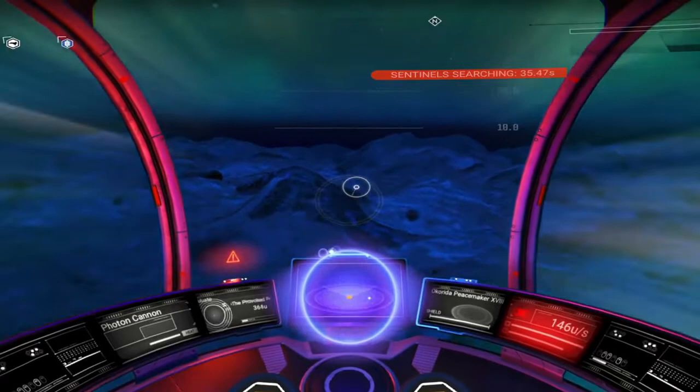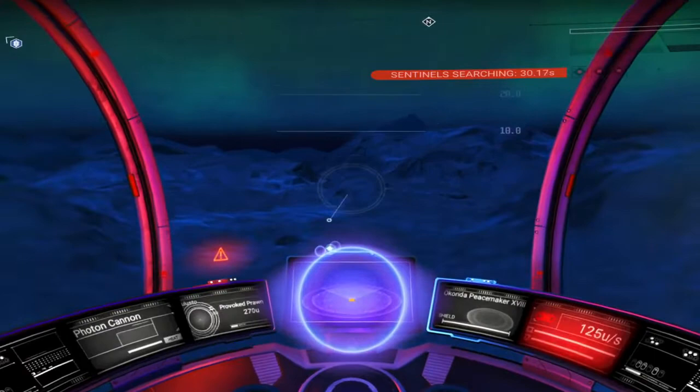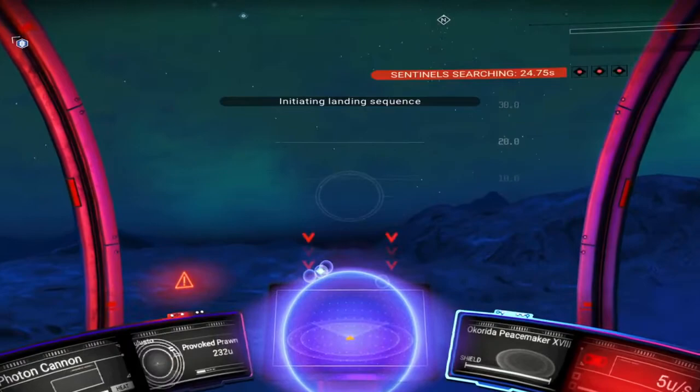So if you can find a planet like this which is basically covered in Gravitino Balls, my tip would be to empty your inventory, go to the space station and sell everything you own. If you sell everything in your spaceship, everything on your person and everything in your freighter, you can get lots of Gravitino Balls in one go.